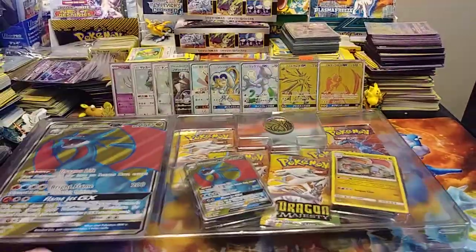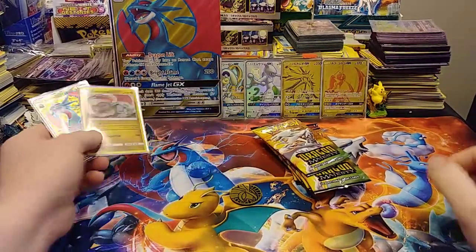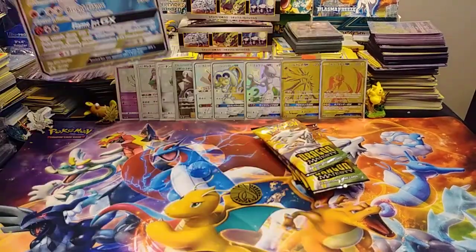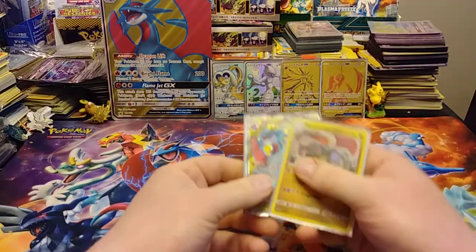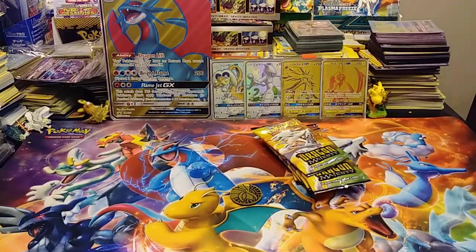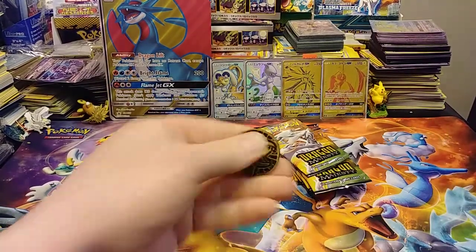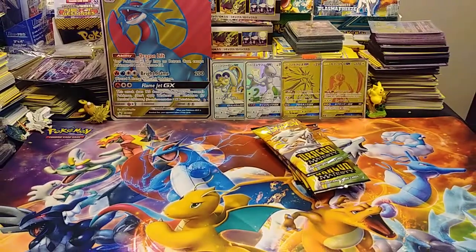I'm going to get all this out and then I'll be back. Alright, I got everything out. You can see the big oversized Salamence promo back there — I'll stick it back there. Don't want to stick it in front of those beautiful shinies. And you get a coin — Salamence coin. There it is.